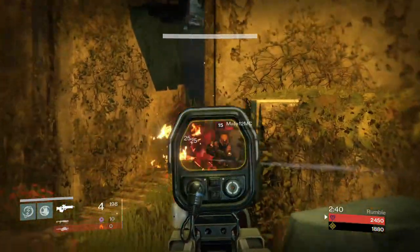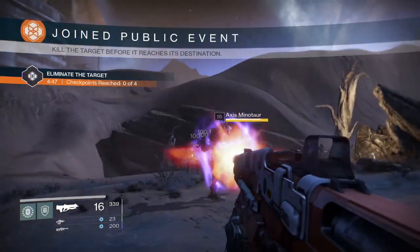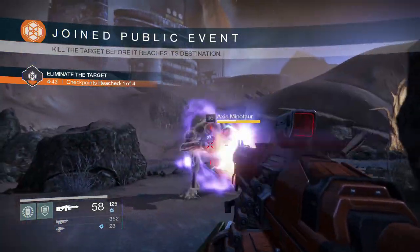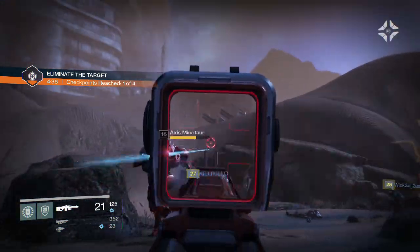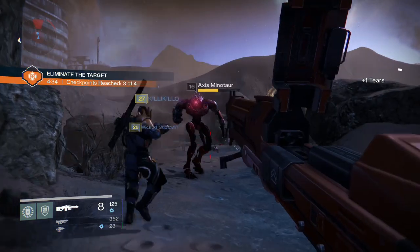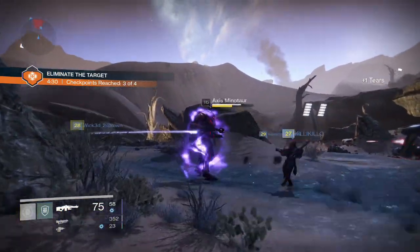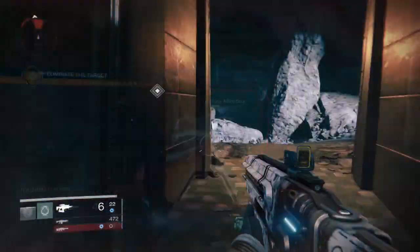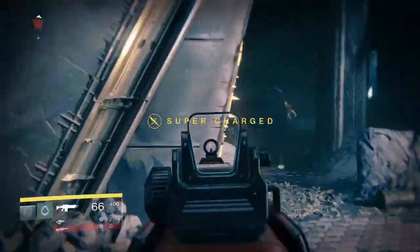So if you fully max out one of your legendary or exotic weapons and the attack is 300, divide that by 10 and it's 30 — making the weapon effective against any level 30 and below. This also applies to all the rare, uncommon, and common weapons found in the game. If your attack is 242, divide by 10 and it's 24.2 — I would round down to 24 as your best bet on the highest level enemy you should be using that weapon on. Not to say you can't use it on a higher level enemy, just that its effectiveness won't be as strong.